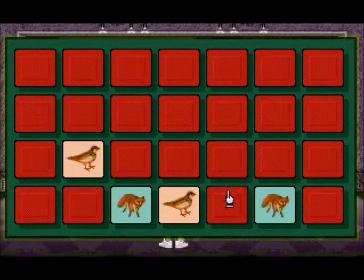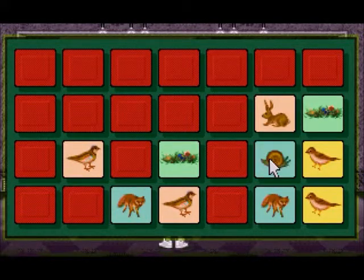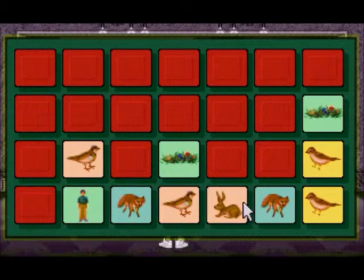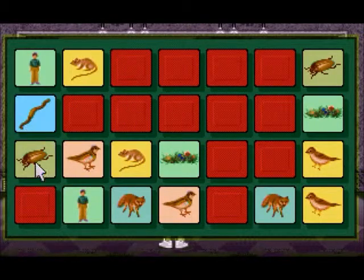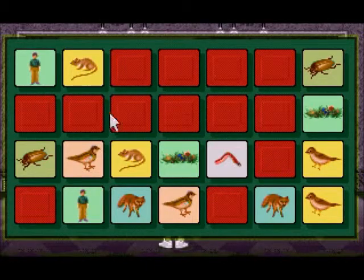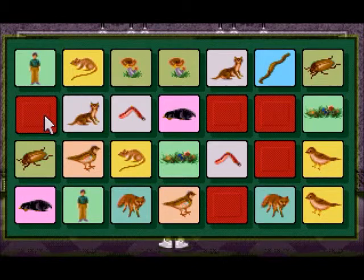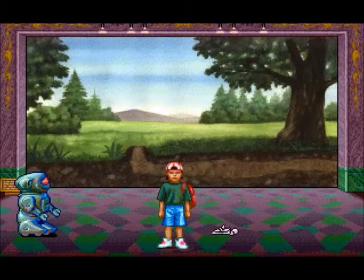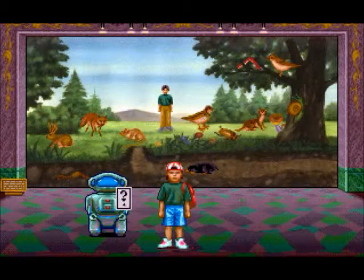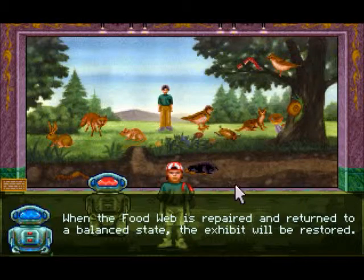So you can see this is an exhibit just like the one we just left, but there's nothing here — no animals, no plants, no nothing. What we've got to do, first of all, is play a matching game with all of the animals that are supposed to be here. This is tedious because there's no time limit and no restriction on how many times you can get something wrong. This is probably going to take you a while the first time through. We find the animals — there's a mushroom, and the rabbit. So we close that and it restores all of the animals to the ecosystem, but the exhibit is still not completely repaired.